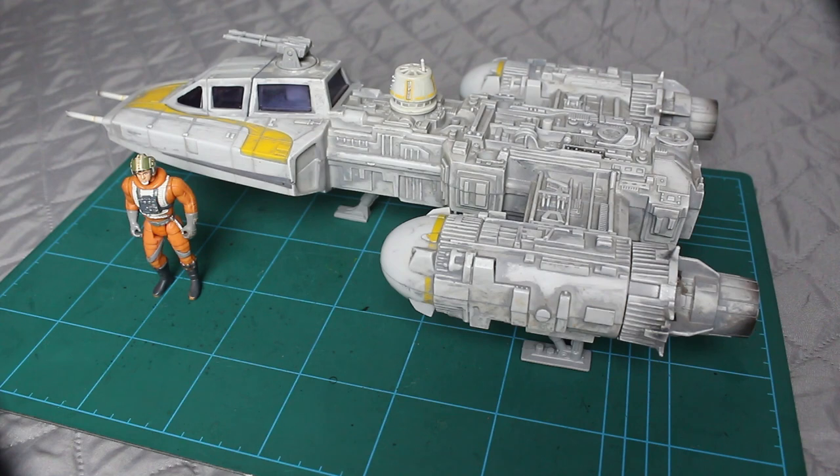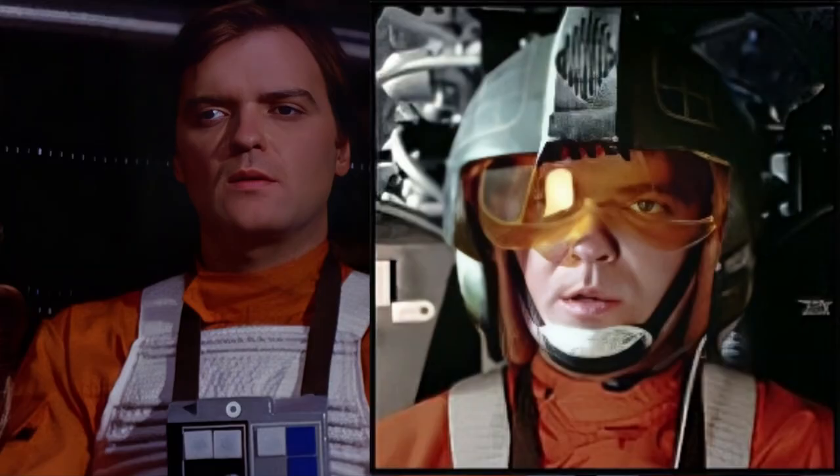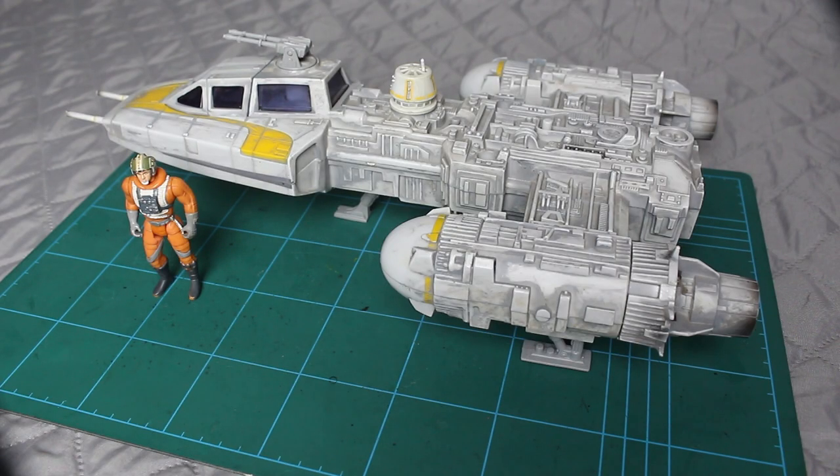The pilot of this particular vehicle, as I said, is Dutch — John Vander. He was a former Imperial pilot who defected when he was ordered to bomb Rebel-friendly areas of his home planet, hence why he defected to the Rebel Alliance. As Gold Leader in the Rebellion, he flies a Y-wing — this one here — and commands a squadron of gifted pilots.